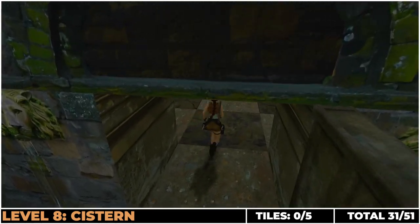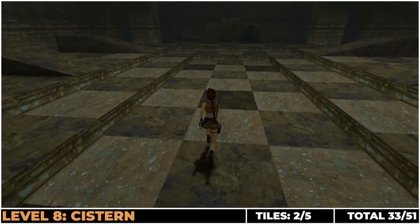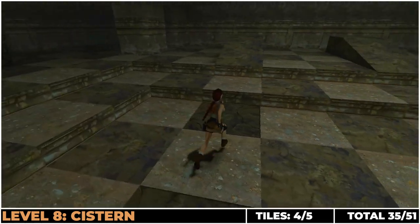Level eight, the Cistern — all five of these are in the main area in the final room. Everyone but the top left has spikes underneath it so do be careful, but it's super nice and easy.